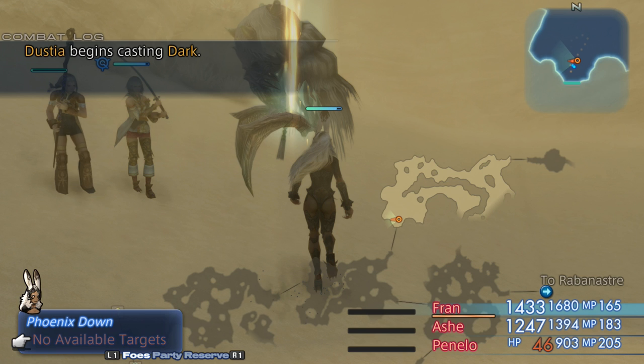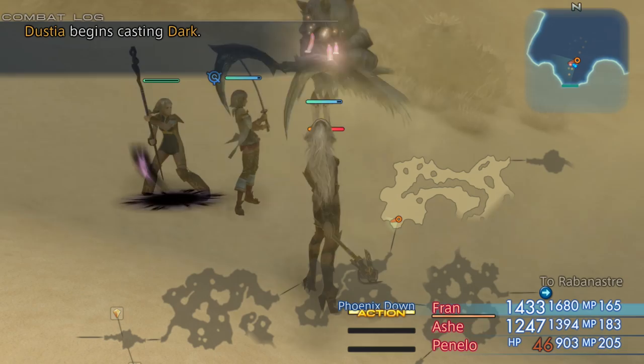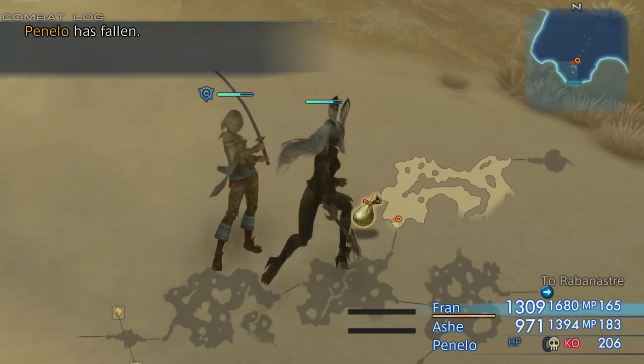Killing Dustia rewards over a thousand EXP, but that is split between three party members, so it's more like 350 a pop, and 3 LP. It's not really that big unless you did it as soon as it was possible to farm Dustia. However, being a rare spawn, it also has some decent drops. The Book of Orgain in particular is an item it drops really frequently and can be sold for around 500 gil a pop. It also sometimes drops the Flamestaff, which can be a useful item early on, or sold for more gil.